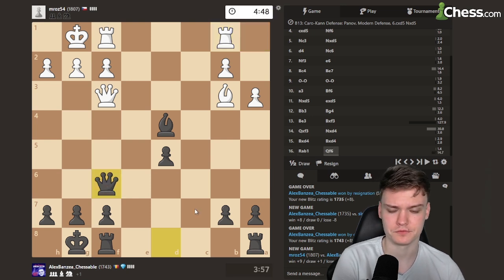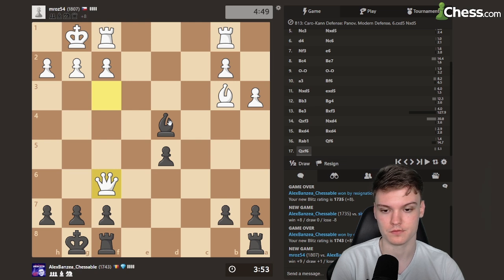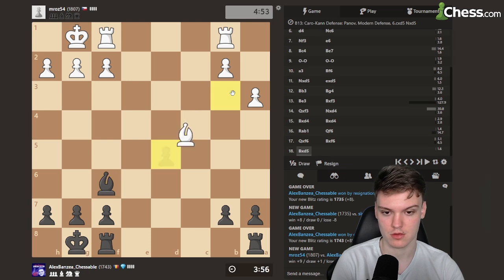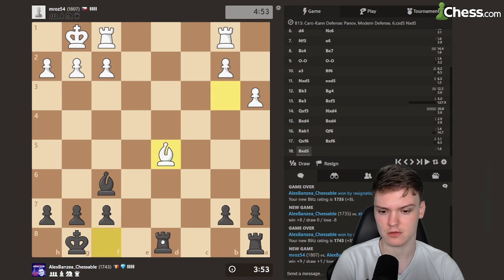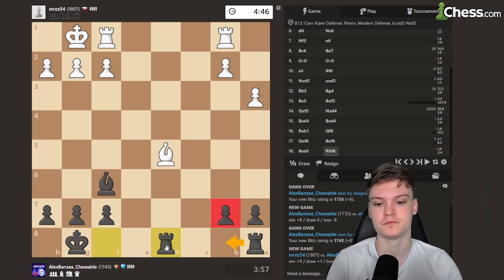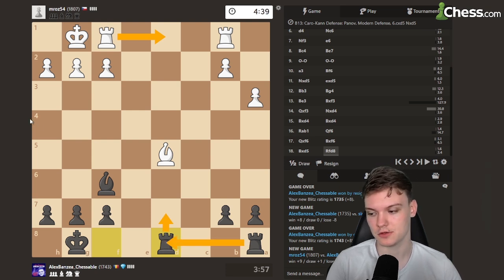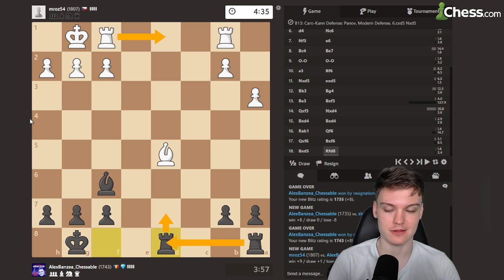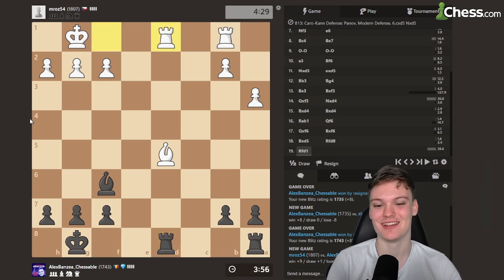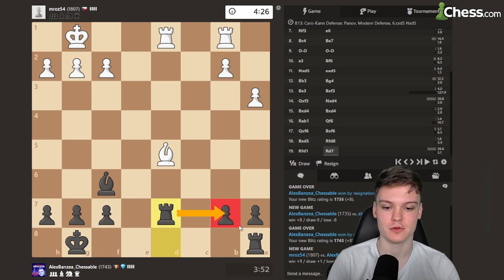Just queen f6, ready to trade queens. Taking with a pawn doesn't make sense. And third, bishop d5 — can play rook fd8. Bishop b7, rook ab8 and we win b2. If he plays rook fd1, maybe just rook d7 and bring the other rook. I'm gaining one point for draw — we're even making ratings now. We should not be concerned about this at all.